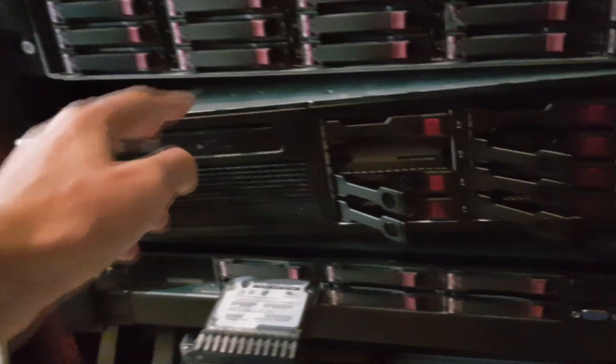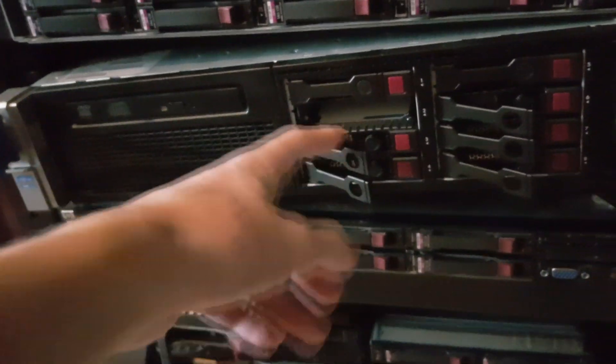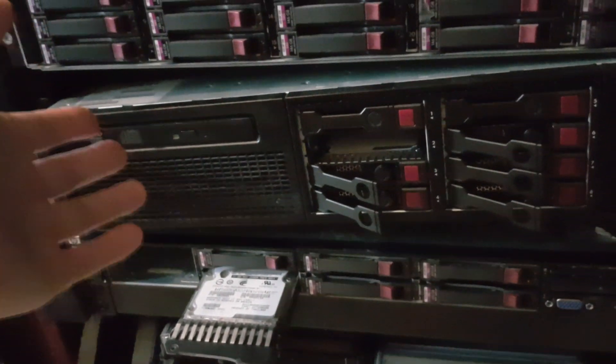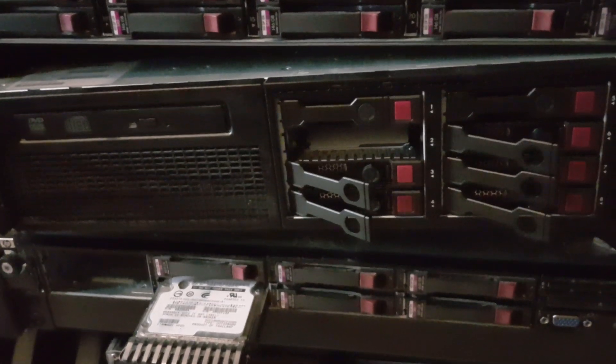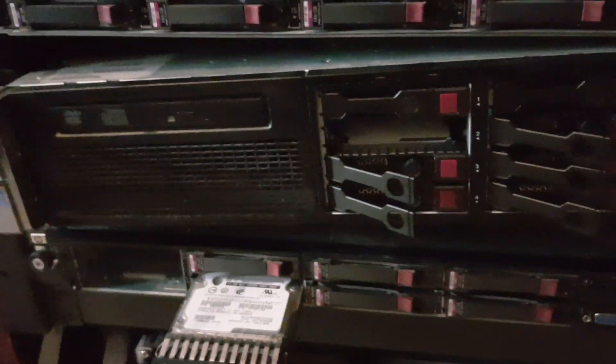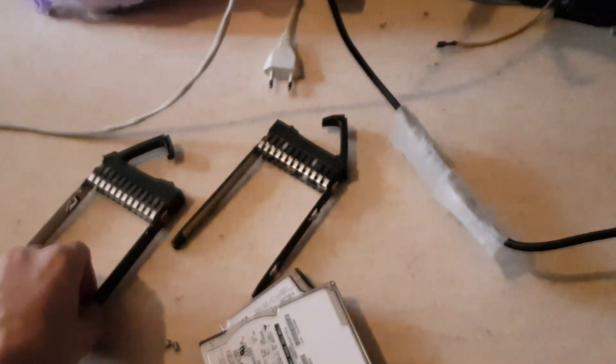What I was thinking is that because the Generation 8 has hot-pluggable RAID, I can just switch the hard drives from the old server to the new one and it will auto-rebuild. It should go without any problem. So I started to remove the hard drives and put them in.